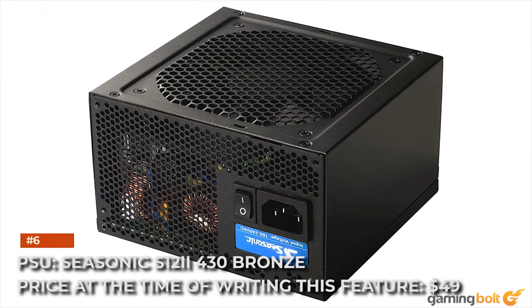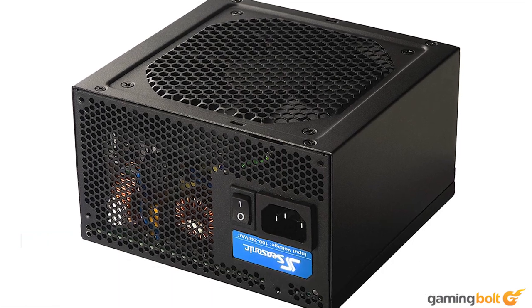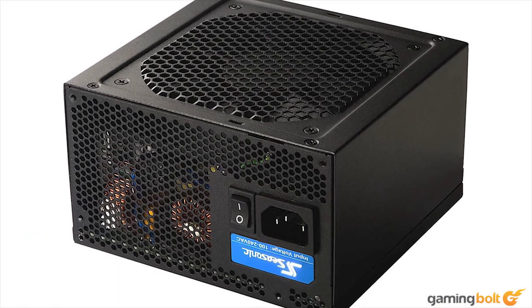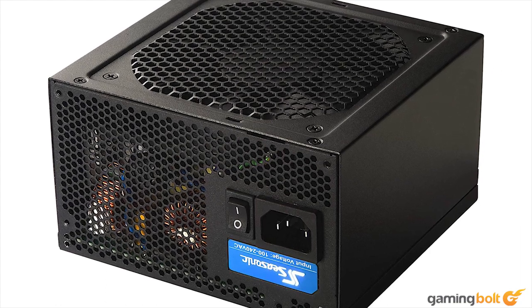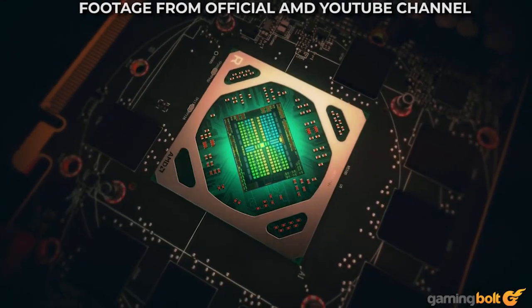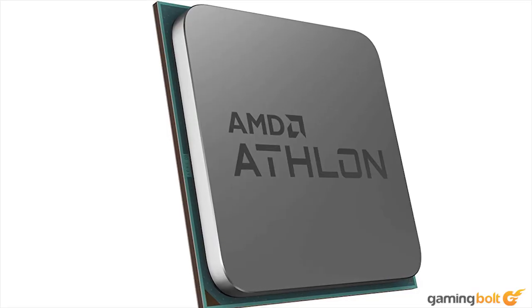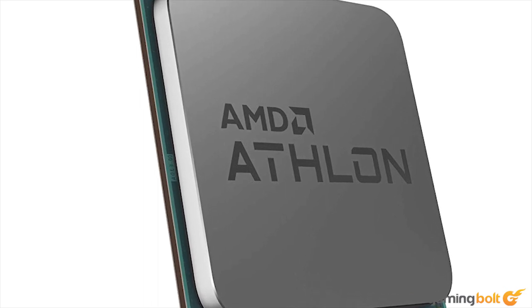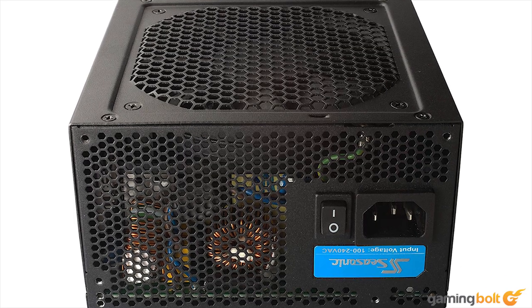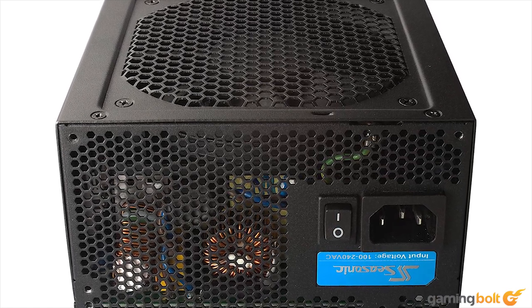PSU: Seasonic S12-2 430 Bronze, priced at $49. The 430W S12-2 is perfect for low-profile builds. Thanks to Polaris' remarkable power efficiency, the RX 570 doesn't consume more than 200W and needs just a single 8-pin power connector. Likewise, the Athlon 200GE has a mere 35W TDP. You could opt for an even lower-capacity power supply, but the 430W S12-2 has enough headroom to ensure rock-solid stability.